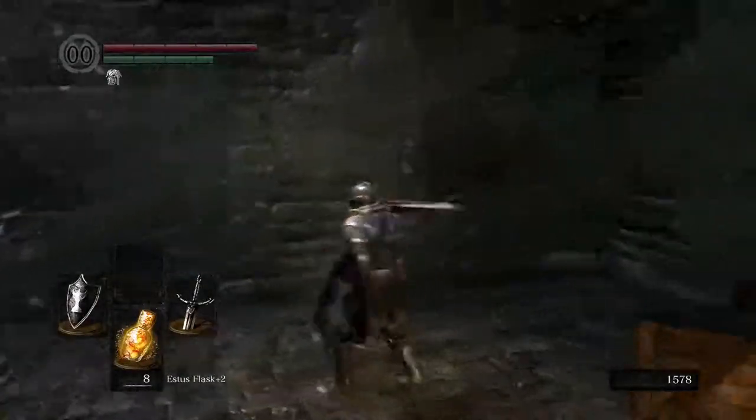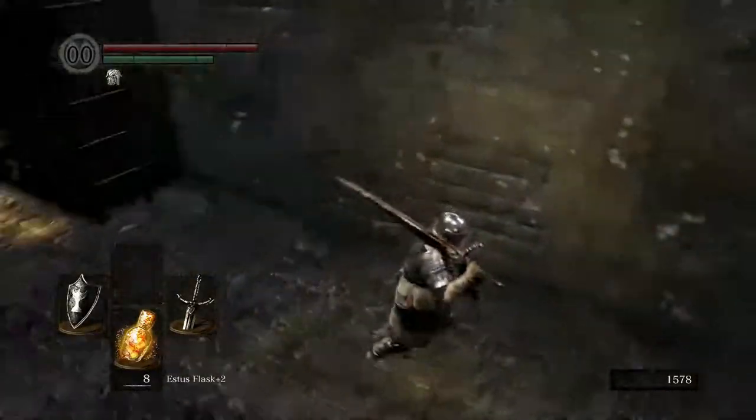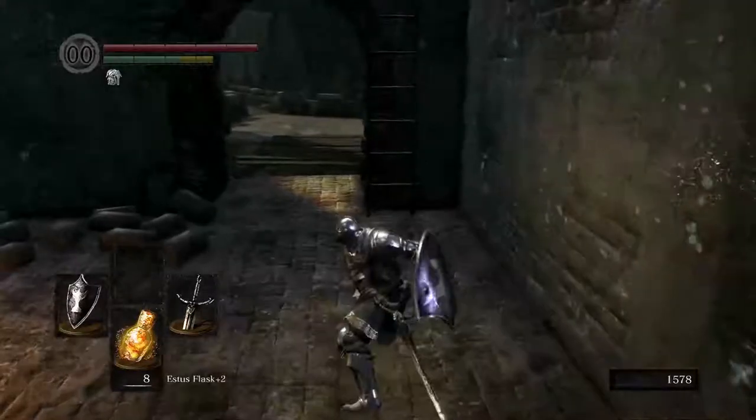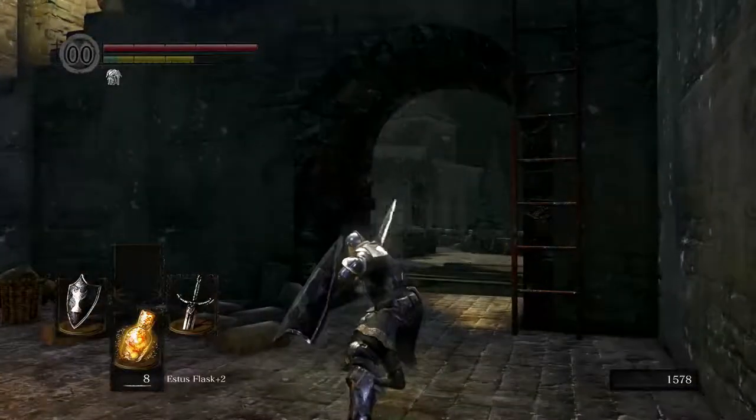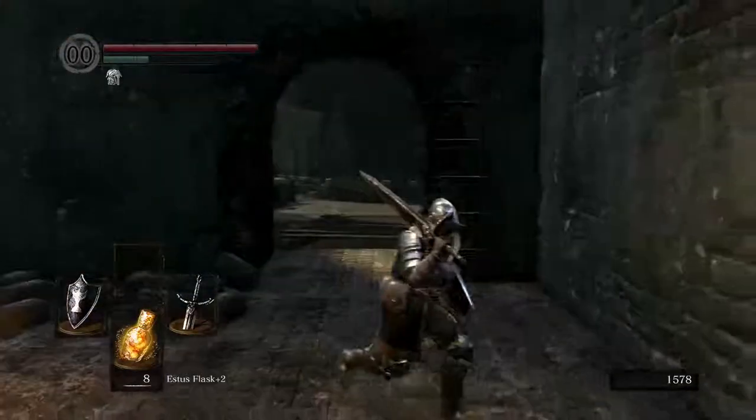If you remember too, we added some strength, so now we can actually one-hand it. It's pretty standard — you just swing left and right, and the strong attack is similar: big wind up, and then stab. So yeah, let's get to it.